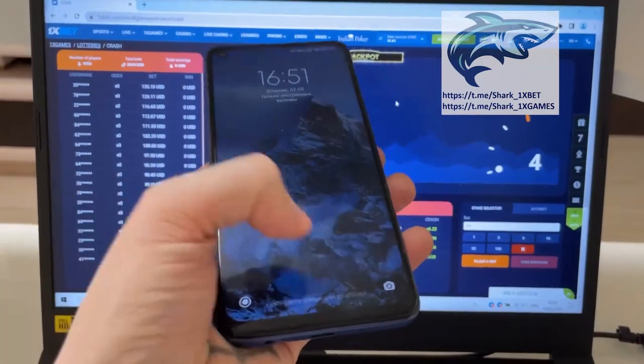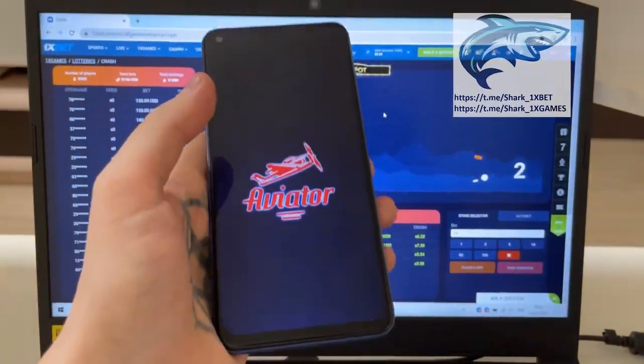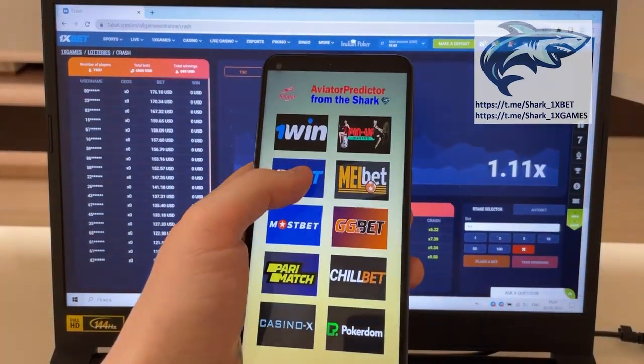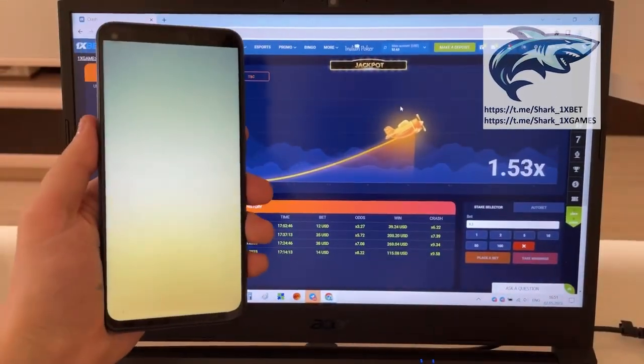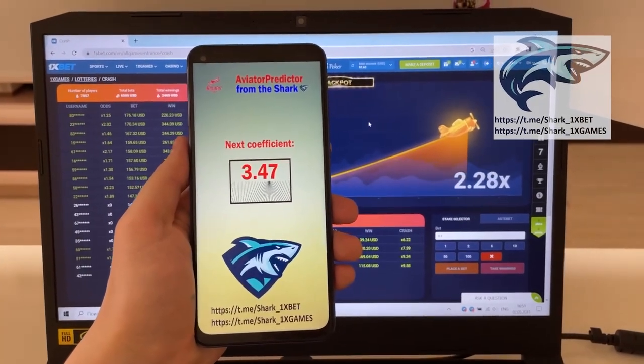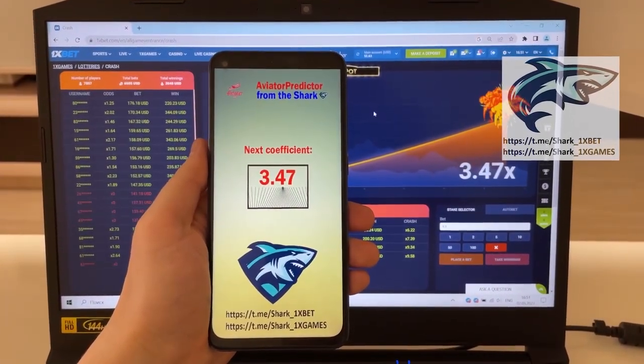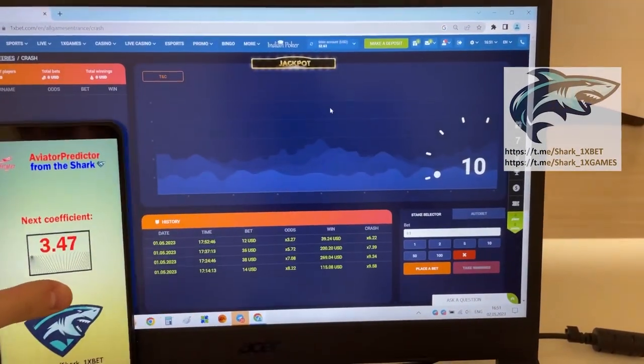Okay my friends, go to my mobile. Go to the Aviator Predictor. Press 1xBet. And look, guys, you see when Aviator crash — look. Yes, it worked perfect. Okay, take it.